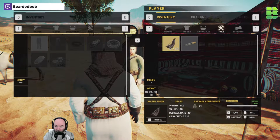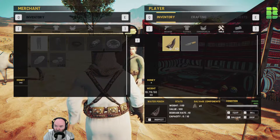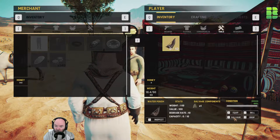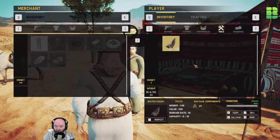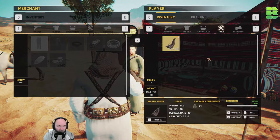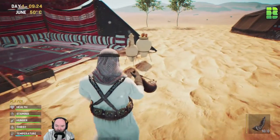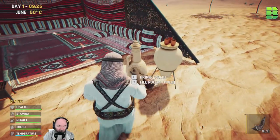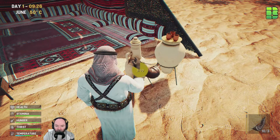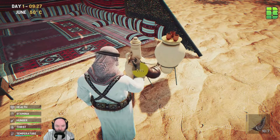We've got to wait, equip and salvage. Maybe I should have done that. I was hoping that was going to fill up this jug in the pot thing. That's what he was trying to get me to do - I have to equip the jug to fill it up for 10 thirsty drinks.